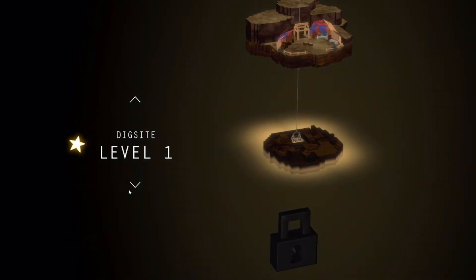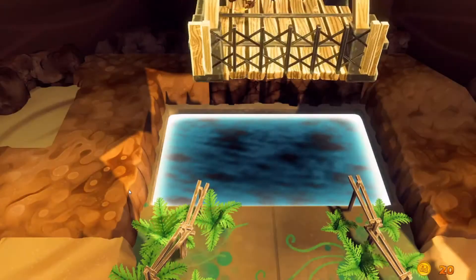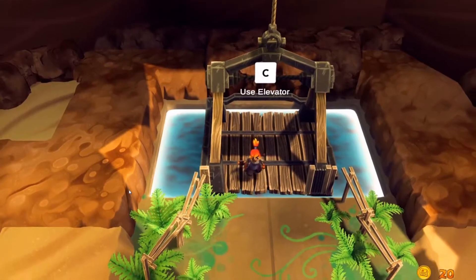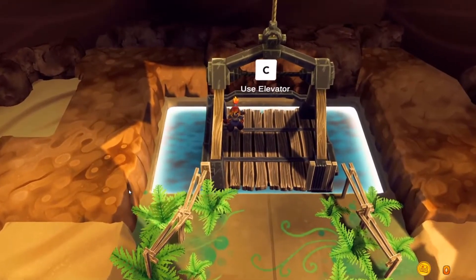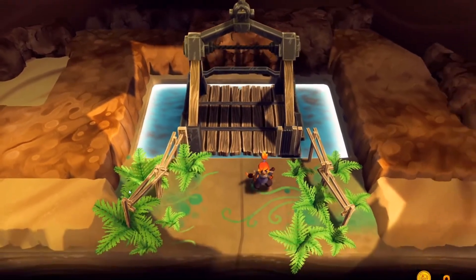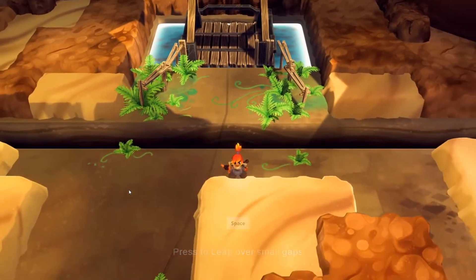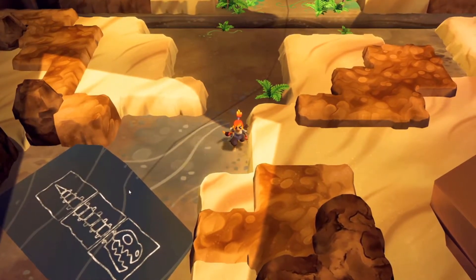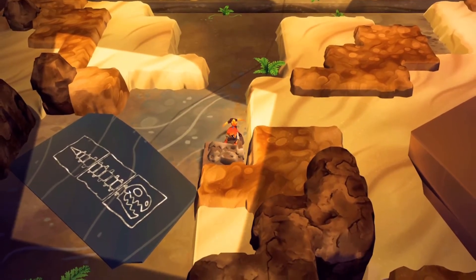Let's keep going and uncover the elevator. Okay — let's go all the way down! Oh, level one dig site, let's go! Whoa — oh! I lost my coins! All right, yeah, the spacebar to leap over gaps — thanks, game! That's cool.